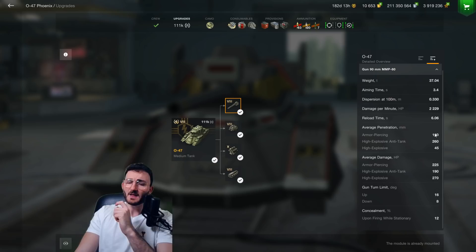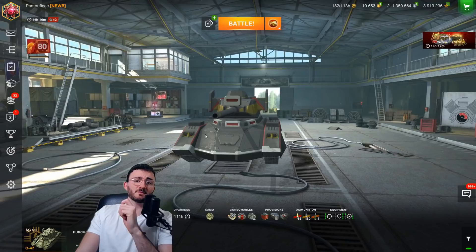When you're playing against tier 7 you will penetrate everything, but against tier 9 you'll need to switch to the gold shell at 260 millimeters penetration, which should be enough to do the job. The average damage is 225 — not overpowered but fine. What's really interesting about this tank is the 8 degrees of gun depression.